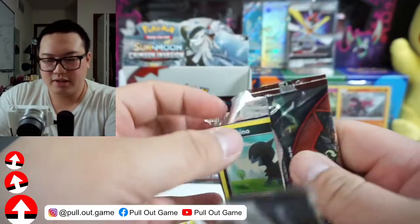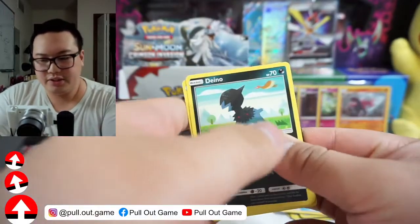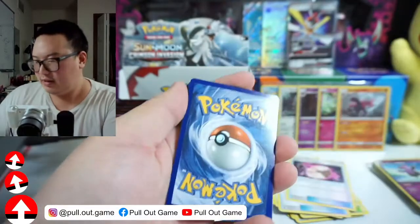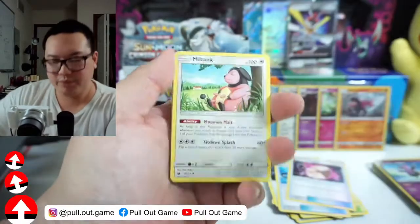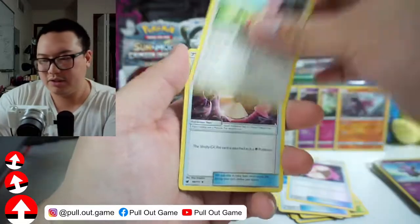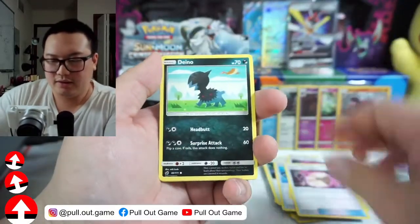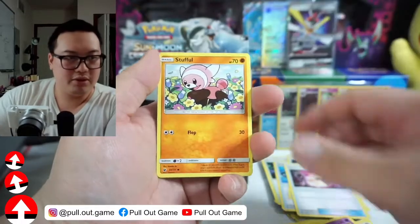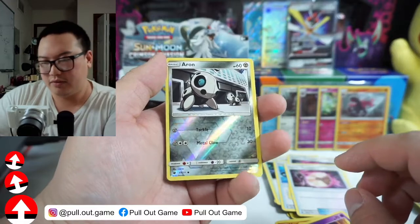He recently posted his Bewear collection and I didn't see this one — it's a fighting Bewear. Let's see if he will want that. Dino — why is this evolution line everywhere? It's in all the recent packs too.